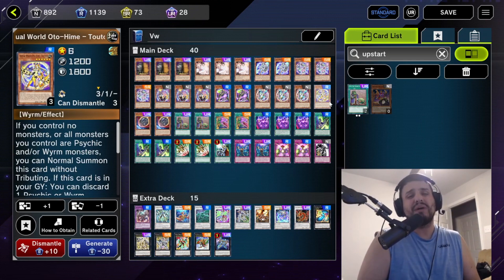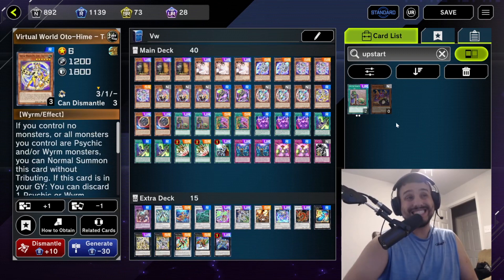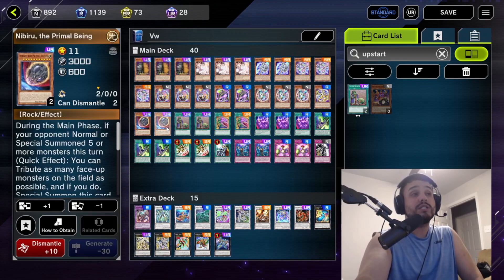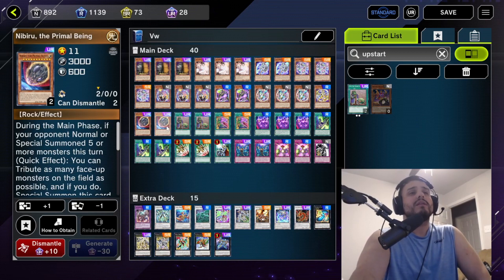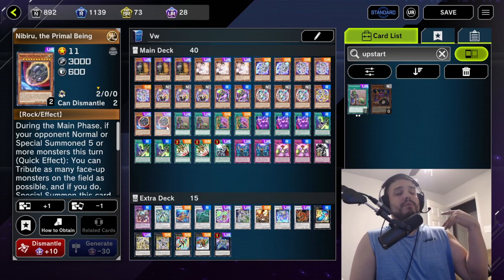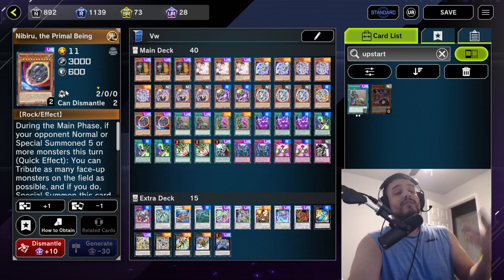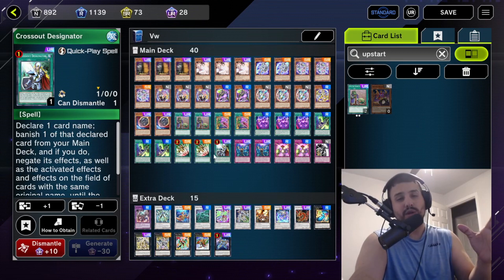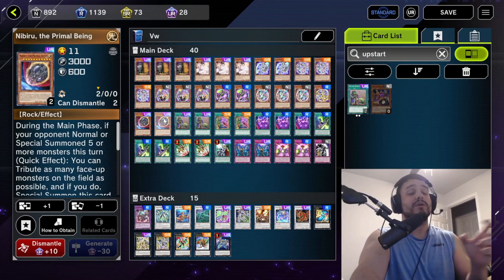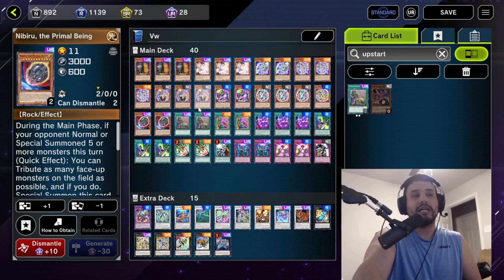I'd play one Tau Tau. A lot of people don't like playing it, but I like it — sending it off of Roshi gives you another way to extend through boards. We're playing two Nibiru. I don't want to max out on it; I want to open one and have one in deck, in case I want to activate Cross Out Designator on it. Nibiru is a very impactful hand trap.